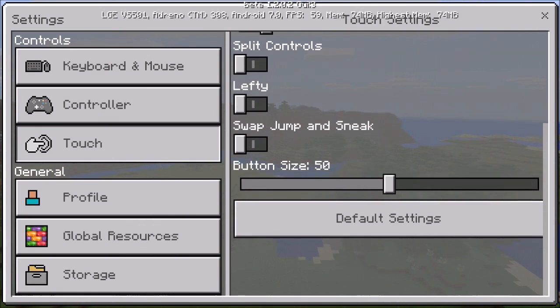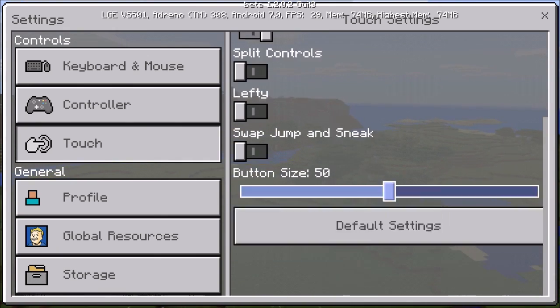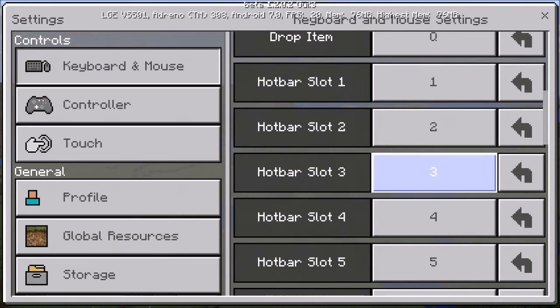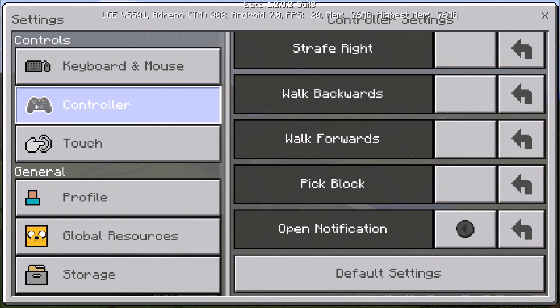Touch controls look exactly the same as before, nothing really changed. Going to the keyboard section - it looks similar but they changed how everything is laid out in here, which is cool if you like to change your button bindings.